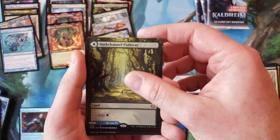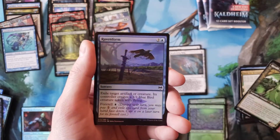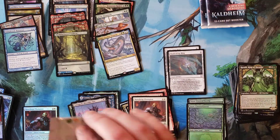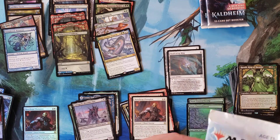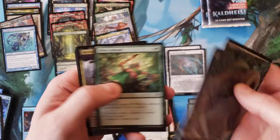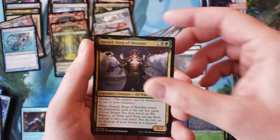It's kind of crazy coming from Zendikar Rising when you got all the pathways in a box. Maybe that's why their value is holding — because they're a little more selective about how many they put in here. Or because this set has way more rares. Could be either.